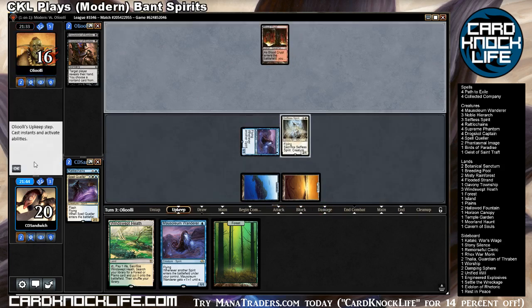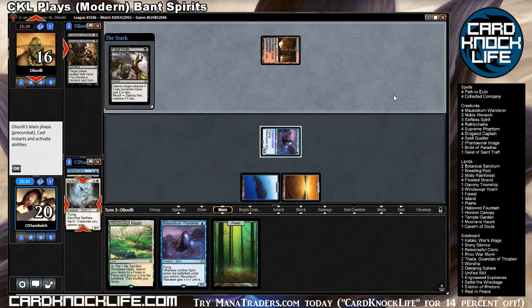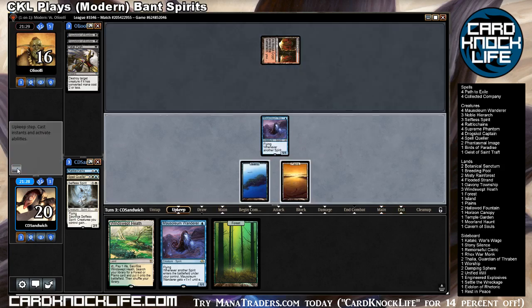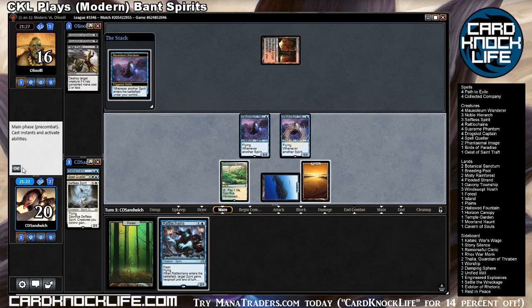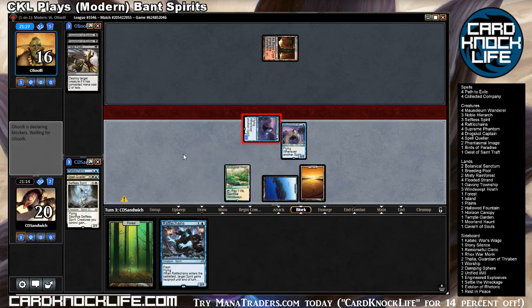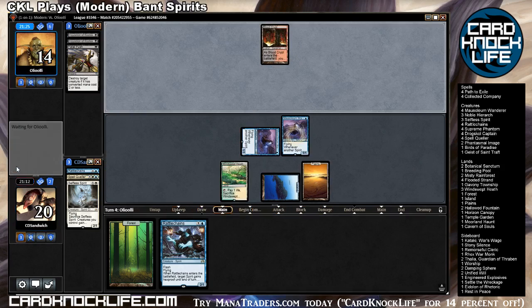We're gonna try that spirit now. I didn't want to draw another land there, that's for sure — would have been nice to find a three-drop but we'll make it work. My opponent missed a land drop too — that's gonna make our Mausoleum Wanderers that much better. Maybe countering that was the right move. All right, so I've set up the situation where he can play a discard spell and just completely be blown out by Rattlechains coming into play. He can also play a removal spell and completely be blown out by Rattlechains — so the situation's looking pretty nice for us.